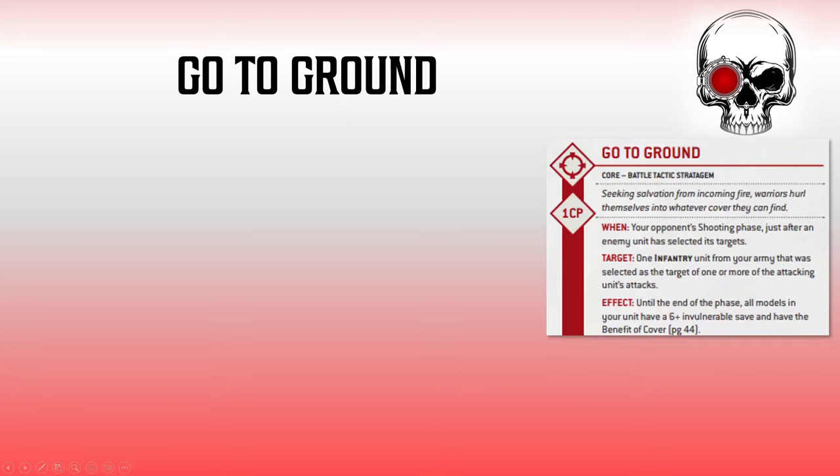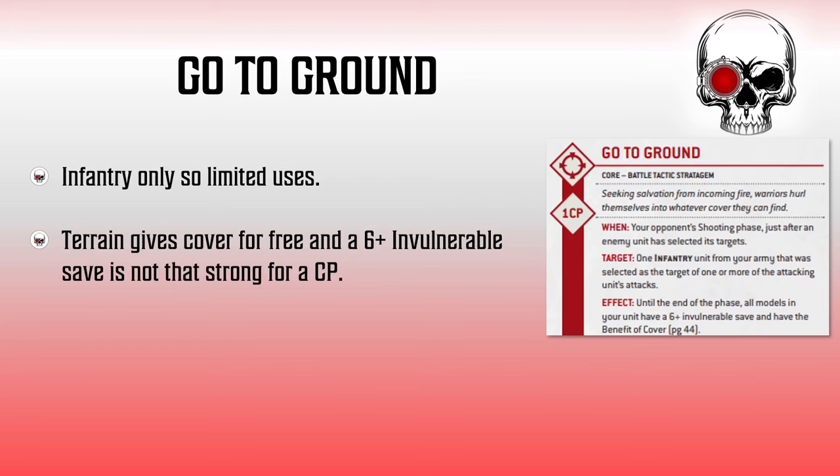Kicking things off with Go to Ground. For one CP in our opponent's shooting phase, once they've decided what they're going to shoot at, one infantry unit from our army can go to ground. They'll get the benefit of cover and a 6-plus invulnerable save. This one is fairly straightforward to use. A bit of cover and an invulnerable save sounds okay, but the way that cover works in 10th edition, we just have to be a bit obscured with these units, which is quite easy to do when you plan for it. So we get half of what the strat's offering for free if we're thoughtful about our positioning. And a 6-plus invulnerable save is nice, but a lot of units already have an invulnerable save, which further limits the use case. And that's to say nothing of the fact that it's only a 1 in 6 chance for the invulnerable save.